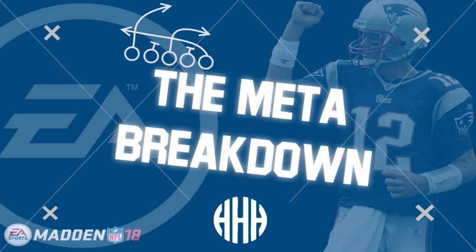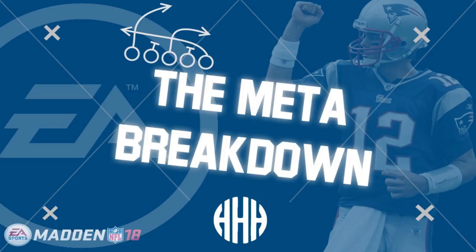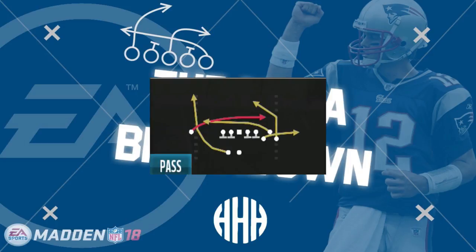At the Madden Classic, Skimbo played Joke in the finals and Skimbo ended up winning. That was a matchup between two gun bunch offenses - pretty different setups, though they revolved around similar plays like PA Post and Corner Strike. Then at the Philly tournament, Ghost won against Dreamy, also running a variation of gun bunch out of the West Coast playbook, running a lot of mesh post - which basically single-handedly won a challenger event.